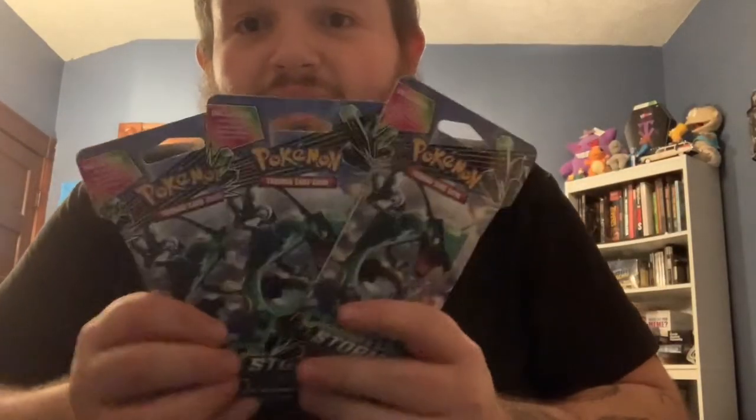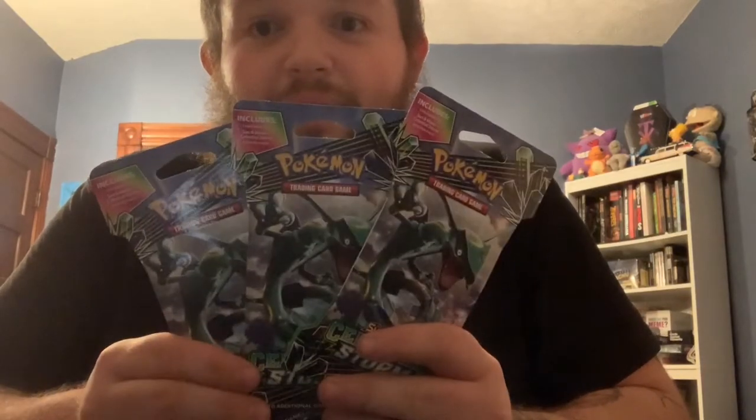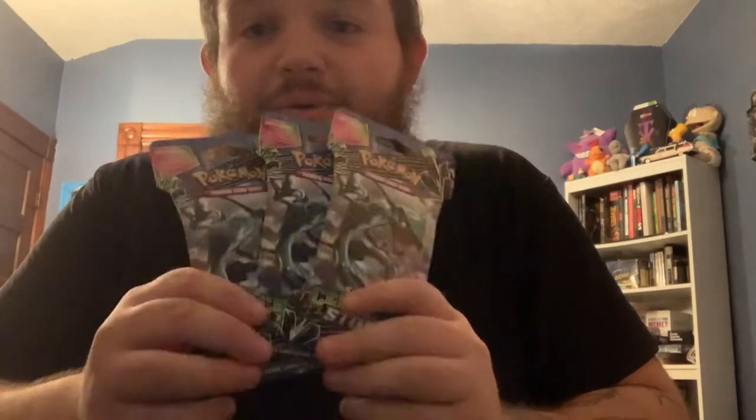So in today's video, I heard that Dollar Tree has Pokemon cards now. So I just got out of work a little bit ago. I went over to Dollar General rather, and picked up a couple of their Pokemon tins. I got the Jolteon and the Vaporeon tins. We're going to open those in today's video. I also picked up a few packs of Celestial Storm from my job that I work at, so I got a nice little discount on those. So we'll see what's in those packs today. So why don't we just get started?